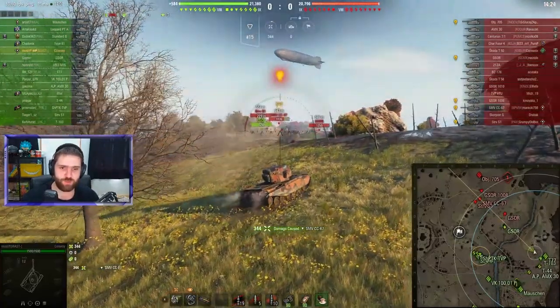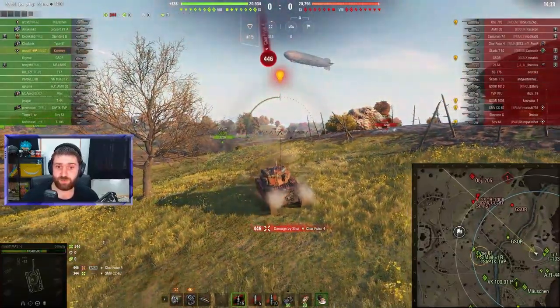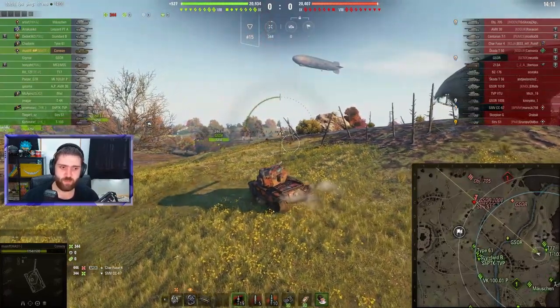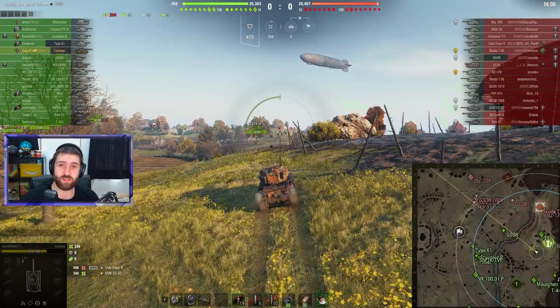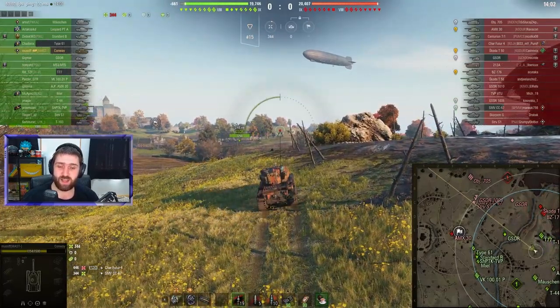Must-If is going to use a lot of gold rounds in this replay, and they're going to put them to great use. Going to show you exactly how deadly this vehicle can be when people just decide to sit in front of it for absolutely no reason. Must-If is using the smaller gun, the 120mm caliber gun, which has less alpha damage.